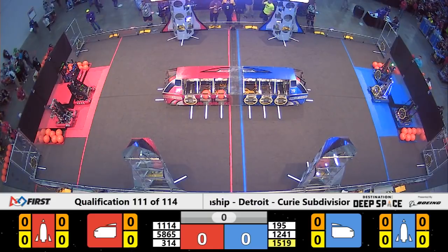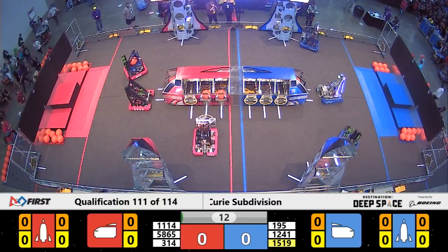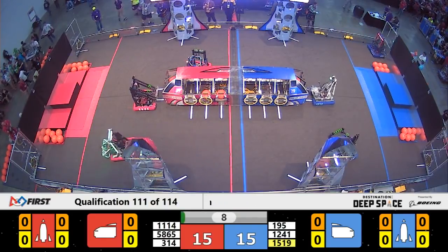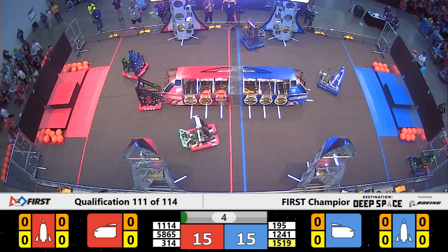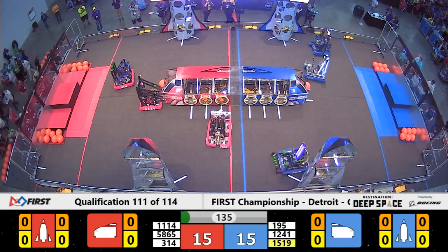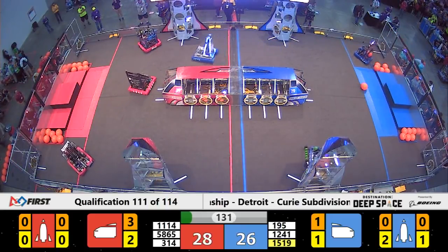3, 2, 1, go! It's match 1-1-1, and we are ready over here on Curie. 3-14 is lining up, quickly placing a cargo into the ship for the Red Alliance. Theory 6 has two hatch panels on the rocket for Blue. And it's now time for the teleoperated period.